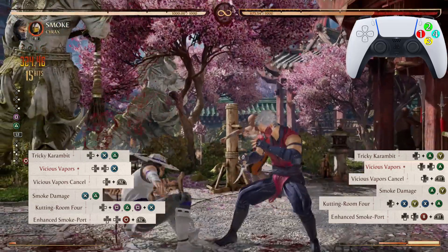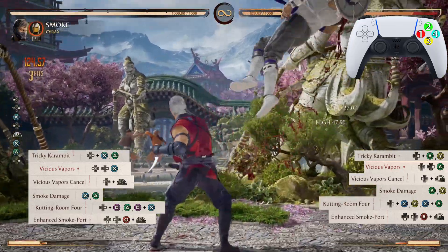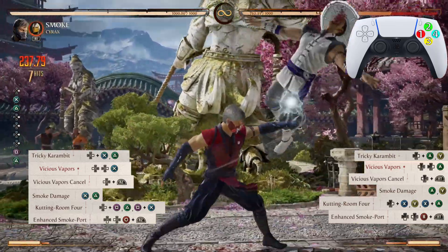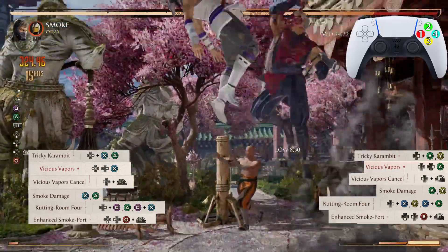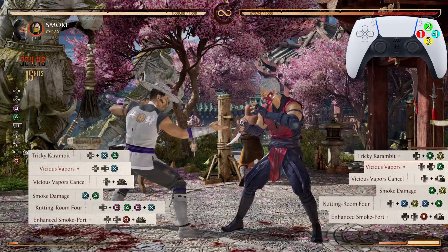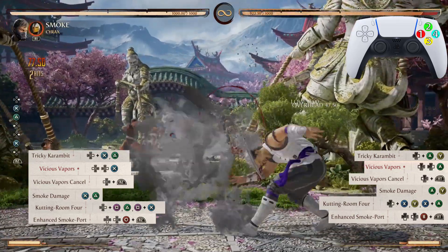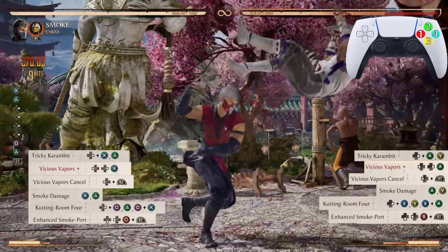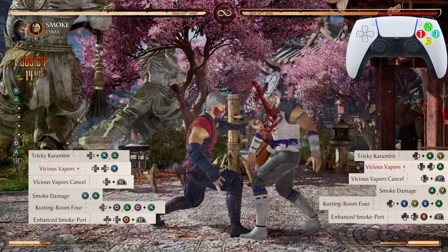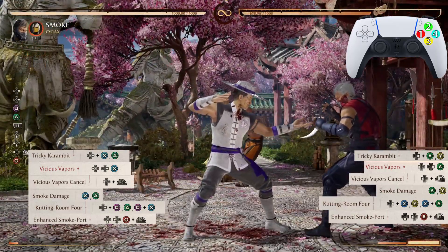Now from Smoke Damage, then from Vicious Vapors cancel, and now from Tricky Karambit all the way down to the enhanced Smoke Port — absolutely beautiful.